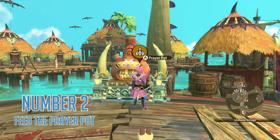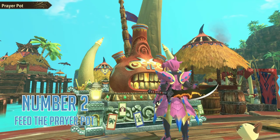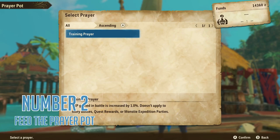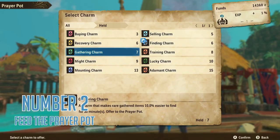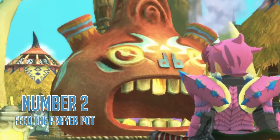Number two: feed the prayer pot. This beautiful piece of art is the prayer pot. Many of you know what it is, but I bet the majority of you haven't had it active 100% of the time. You should, because just like eggs from rare dens, the prayer part is free — a free, tiny, passive bonus that you can have permanently active. There are also charms you collect from the world that you can give to this pot for significantly more major upgrades for a short time. Your prayer pot also levels up the more that you use it, giving you access to far stronger ways to use it. Do not forget about your prayer pot because he is hungry.